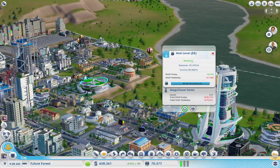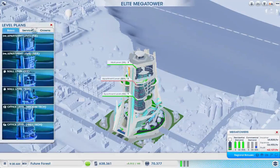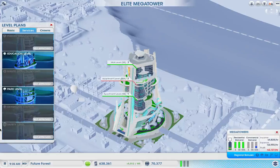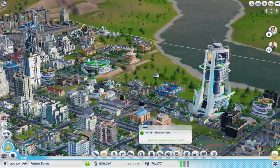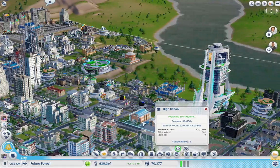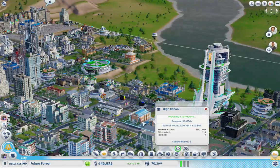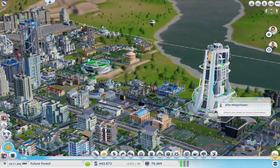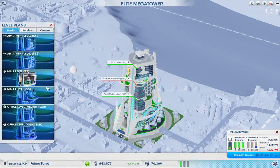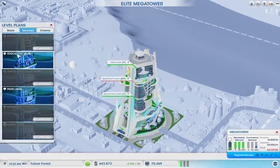What should be the next level? We don't need any of these services. We don't need an education level because we have education — although we could put this down and then delete the school. It's 1,400 an hour. Let's go to the school — how much do we waste on this? 2,000 an hour. We can carry a little more students, but there's not that many students in our town. So right above the mall level, we are going to plop down an education level.